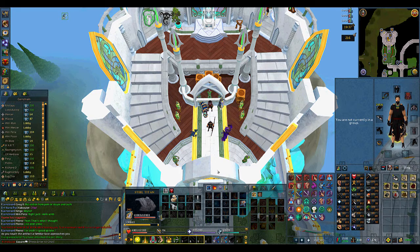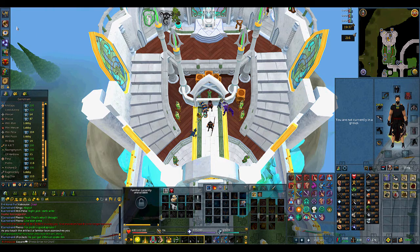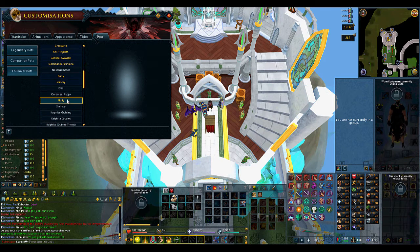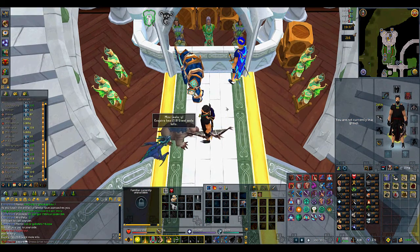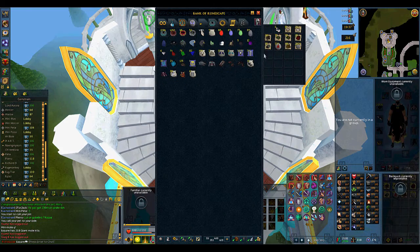Let's go ahead and inspect that and unlock the mole pet. We'll summon it too — let's dismiss the Steel Titan. There we go. Now this isn't going to show the actual KC that I got the pet on because I've done a couple kills since then. There he is — Molly, examine 218. I got it on 204 and did a couple more kills afterwards.